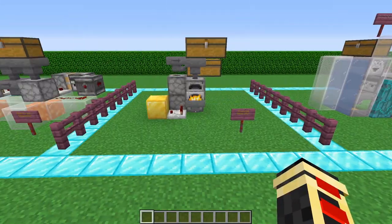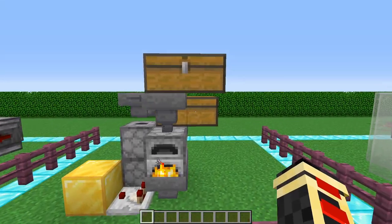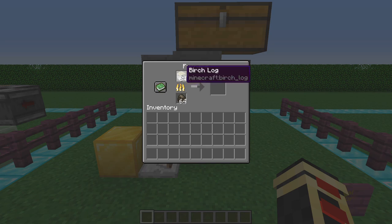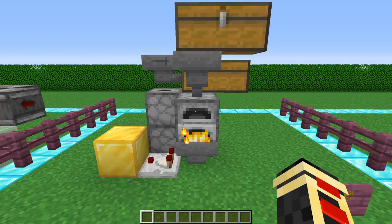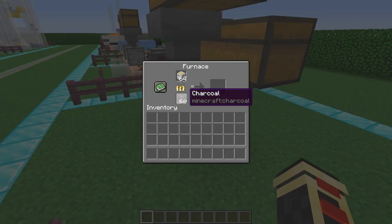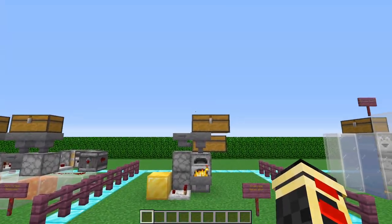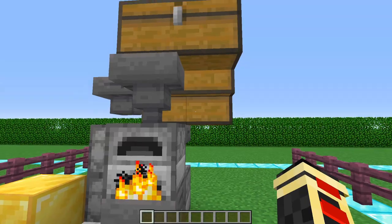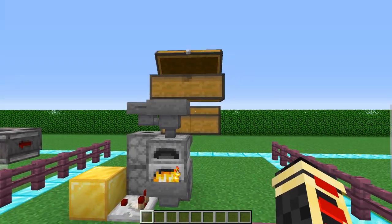Next is the charcoal generator. If you have an automated tree farm with TNT and lots of logs coming in, this lets you generate charcoal and never look for a fuel source again. Every time you burn a log you get a piece of charcoal, but you can burn multiple logs with just one piece of charcoal. The charcoal ends up in a chest that automatically feeds back into the system, generating more charcoal. If you set up three or four of these and load them with a double chest of logs, you get a huge amount of charcoal.